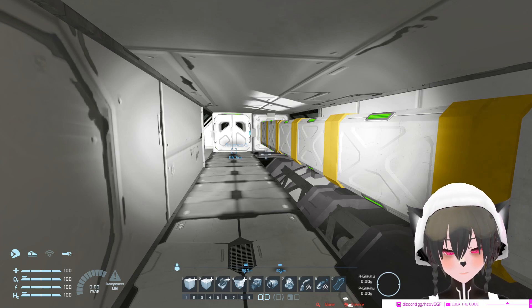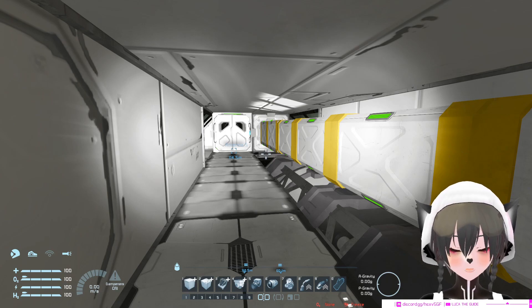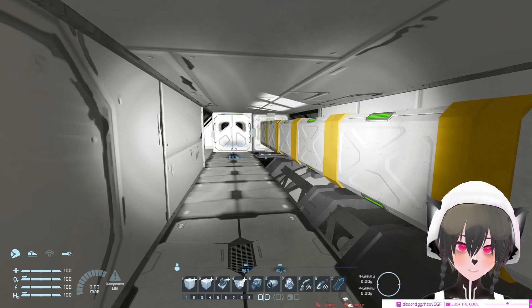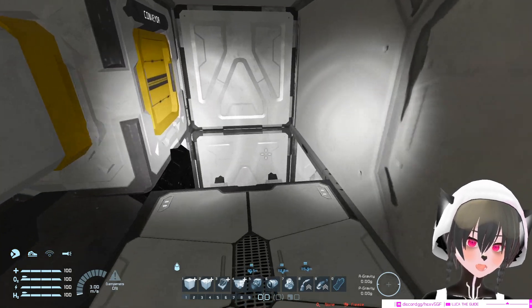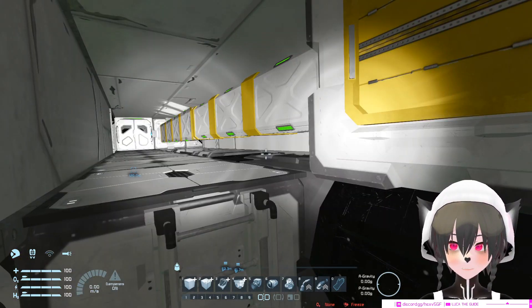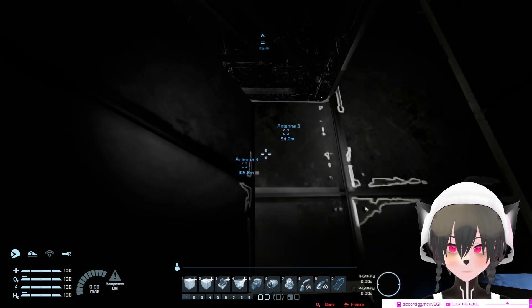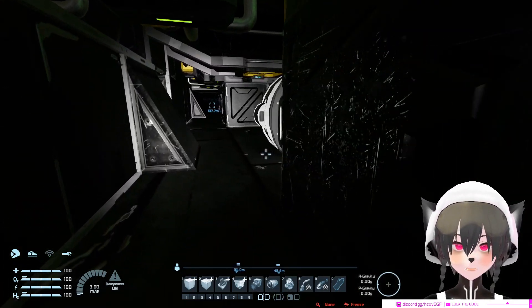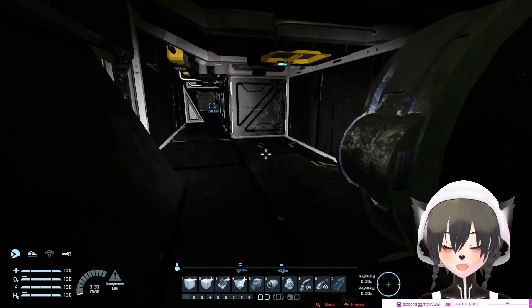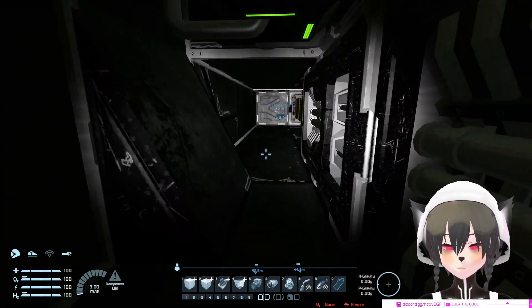There are three types of ships in terms of whether or not they have a maintenance tunnel. The first type is the kind of ship where you can access all the components from inside the ship, like this one. This type of design is the most convenient in terms of maintenance, but it's also the most inefficient because you have to make room for the walking area, and there's a lot of stuff you can cram and add to your ship if you don't design it this way.